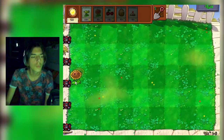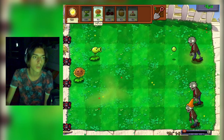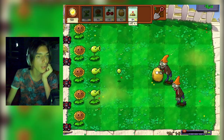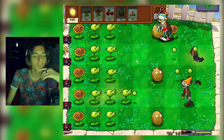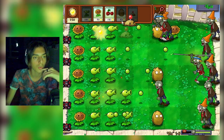Il tubero esplosivo costa 50 e non 25. Chissà se fa qualcosa di diverso. Ah ok, fa danno ad aria! Questa è una cosa molto interessante: il tubero fa danno ad aria come il tubero primitivo di Piante contro Zombie 2. È carina.